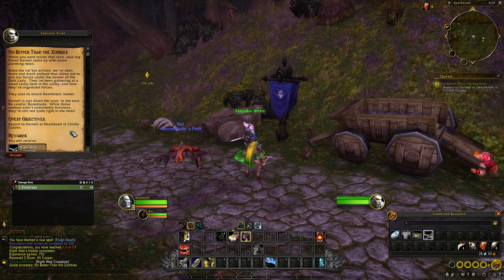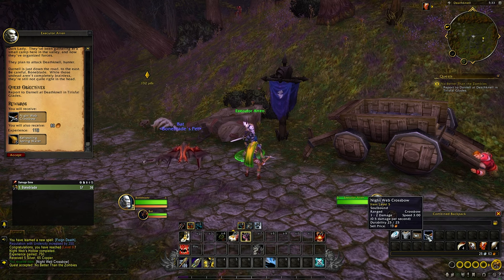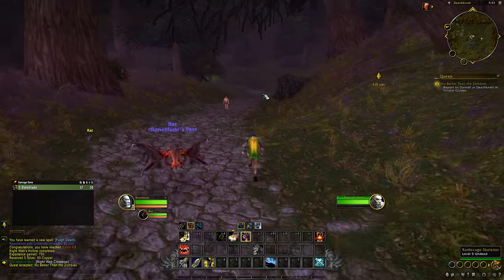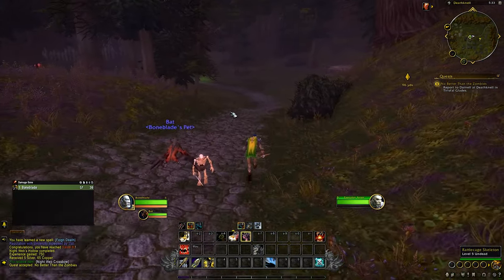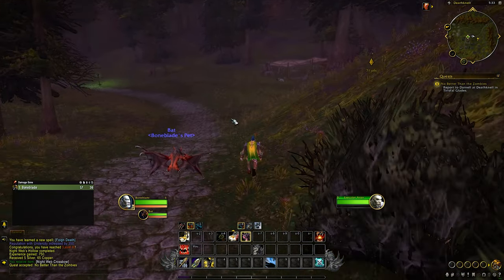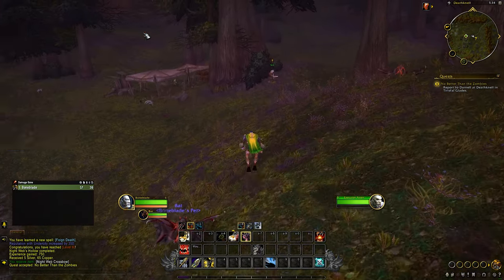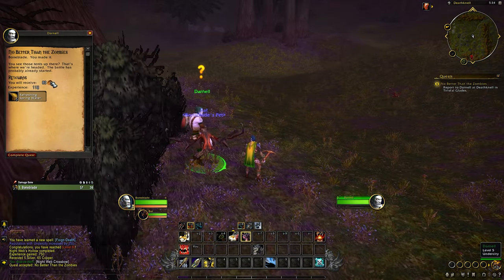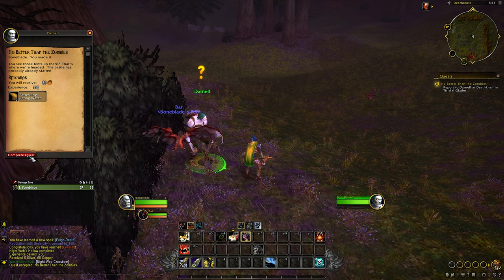"Since the Valkyr arrived, we've seen more and more undead that chose not to join our forces under the banner of the Dark Lady. They've been gathering at a small camp here in the valley, and now they've organized forces — they plan to attack Death Knell. Hunter, Darnell is just down the road to the east. Be careful Bone Blade — while those undead aren't completely brainless, they're still not quite right in the head." Wait — do I get the same crossbow I just got? The Nightweb Crossbow — that's very weird.